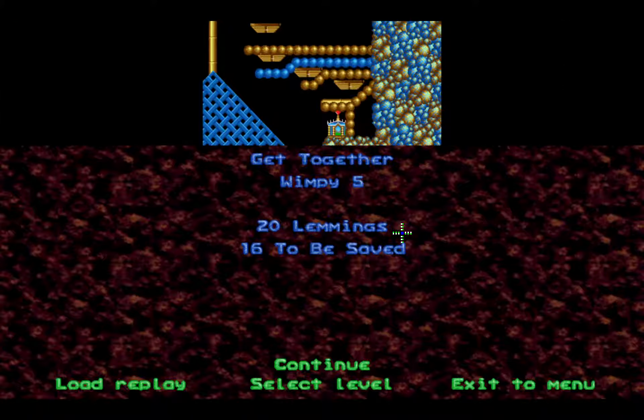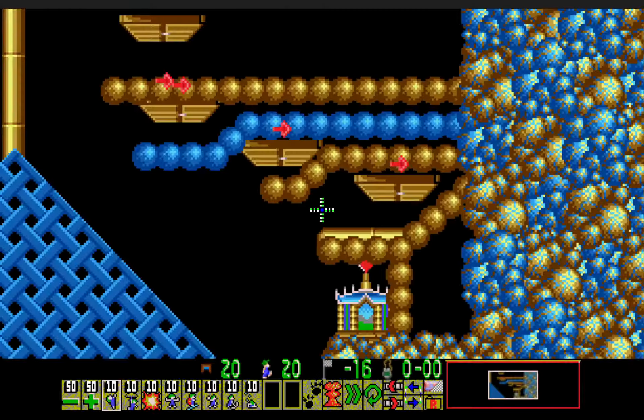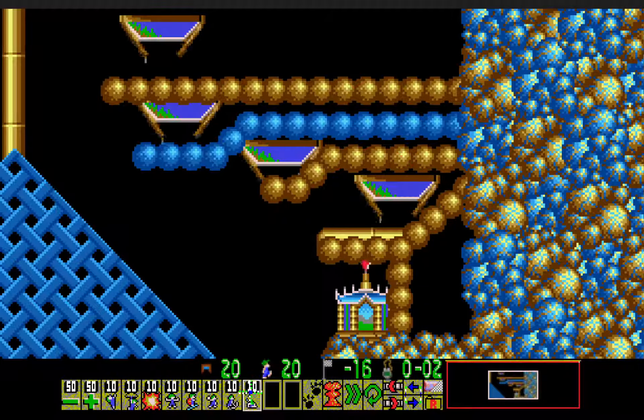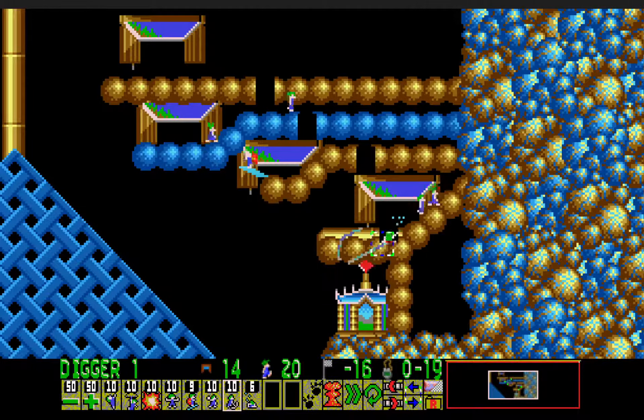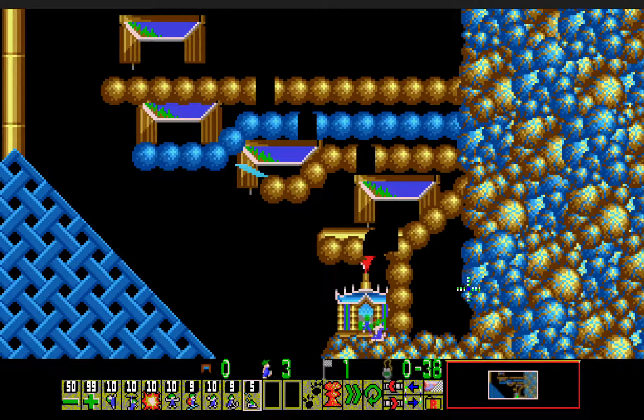Alrighty, next one - Wimpy 5, Get Together. 20 lemmings, then 16 to be saved. Yep, another 10 of everything here. Step down to the left - that's right, you can turn around with the builder. And then I'm just going to go ahead and mine. And finally dig down. Yippie!